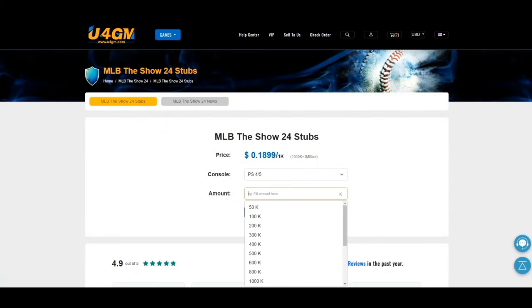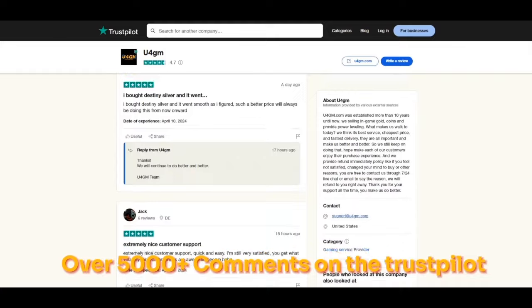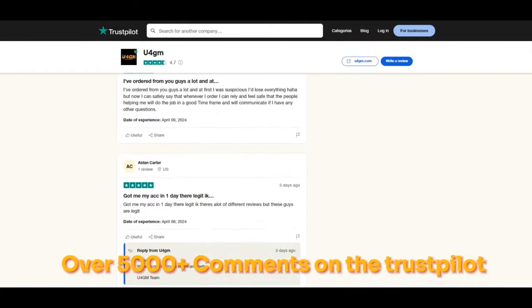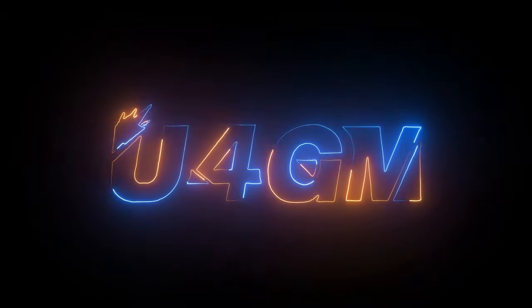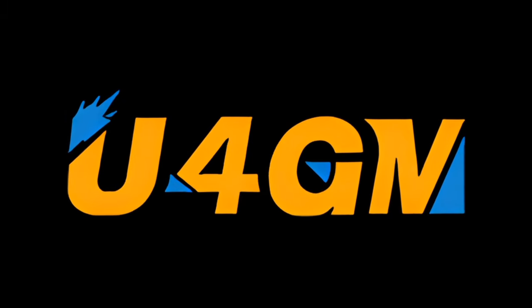Shout out to my video sponsor U4GM. They are offering cheap MLB The Show 24 stubs with fast delivery. If you are interested, check the link in the description and check out more services. Use code FAT for five percent off. Thanks for your support.